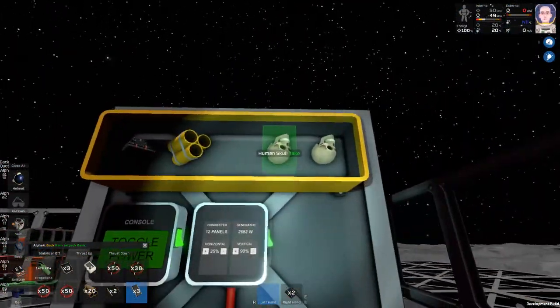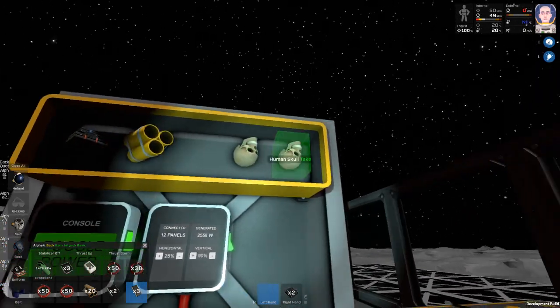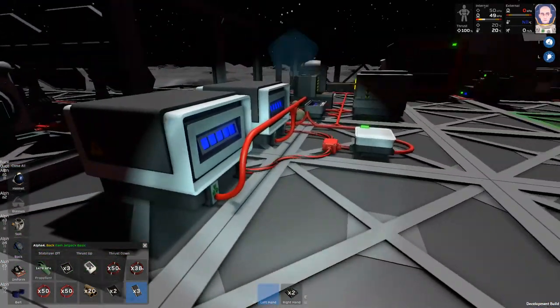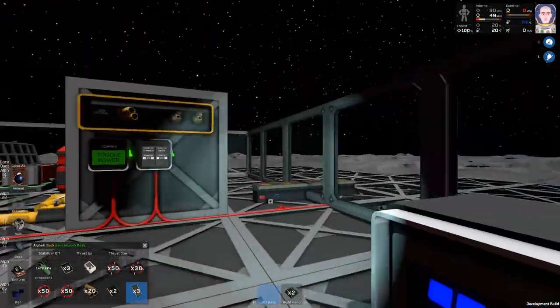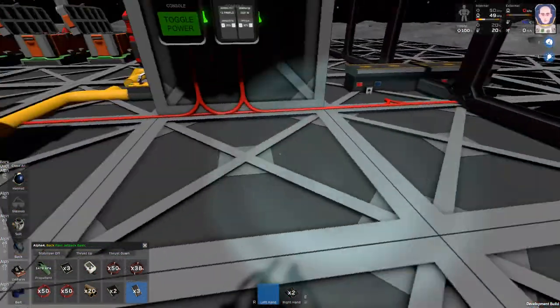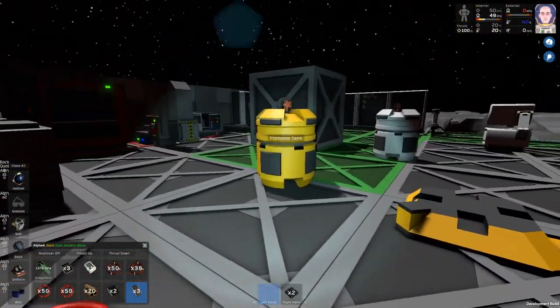I don't know if it's paintable — it was defaulted yellow. Another thing they added was players drop skulls when they die. It's a bit of a bug where I'm getting two skulls every time I die, which is fun. It's always fun respawning — it's like dragging your body around going 'how do I get my stuff back?' not realizing I had to wait for it to decompose.